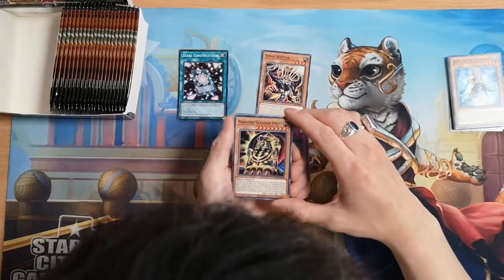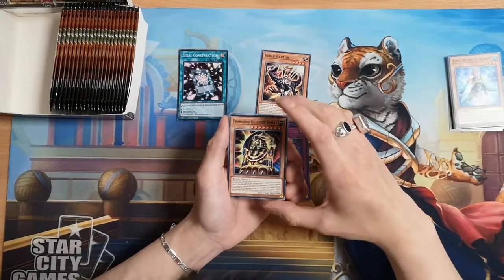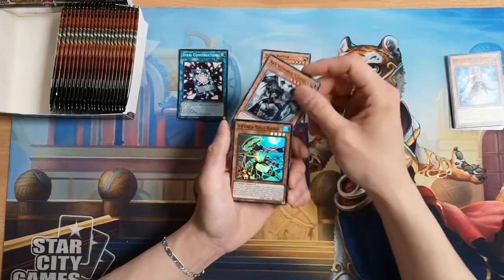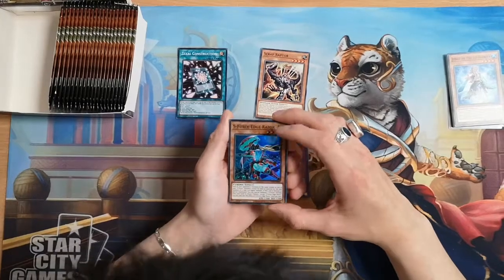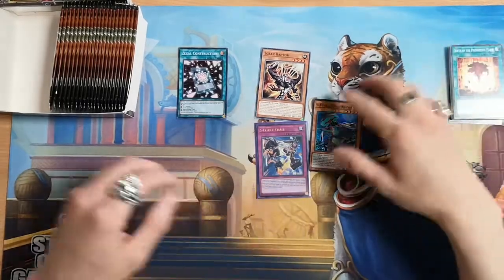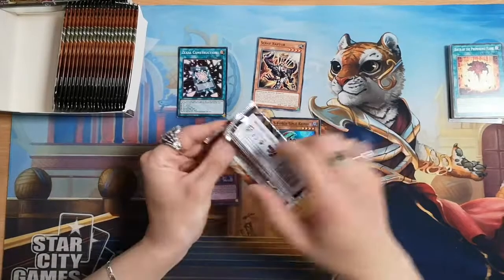Ferranic Guardian Sphinx — that's actually related to the Sphinx card released in one of the very first sets. Some Skyscourge, Sid Hells — again some support from old archetypes. S-Force Edge Racer — these guys are okay. They were introduced in the last set and they're kind of like a control deck. Security guys and they work with columns.